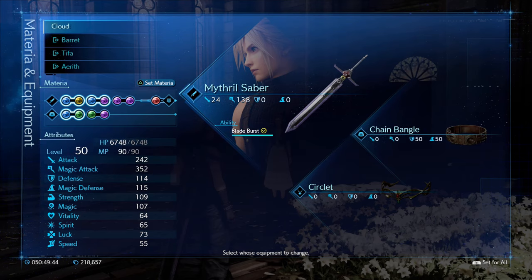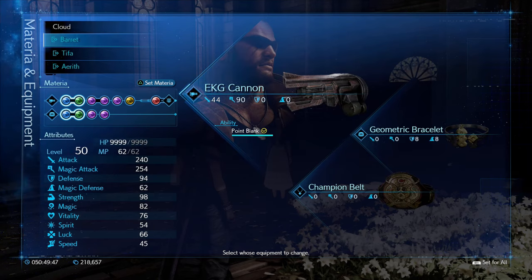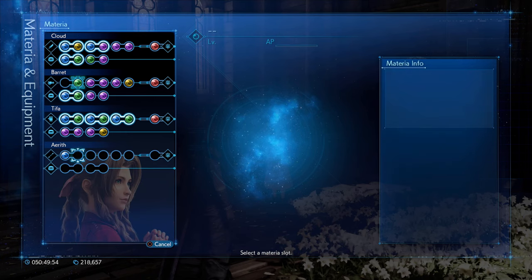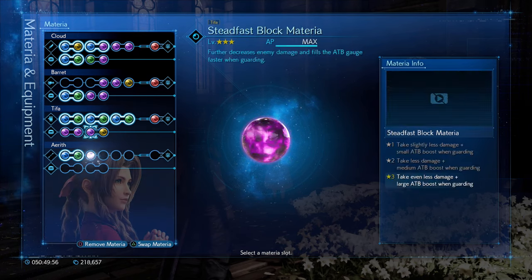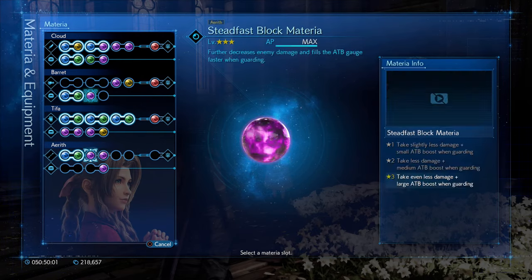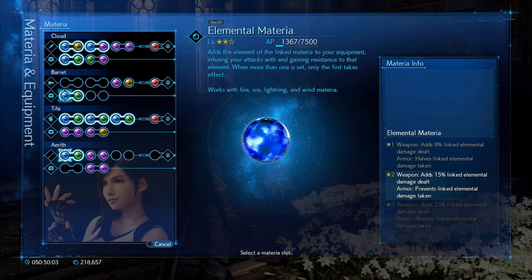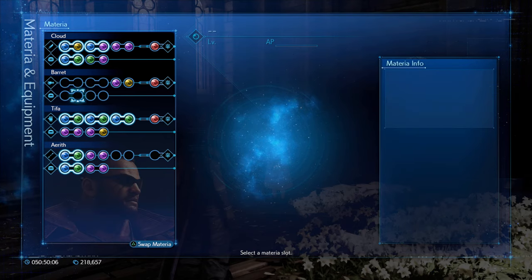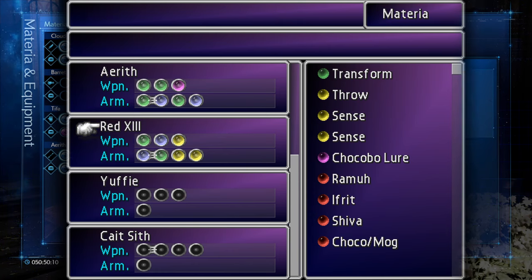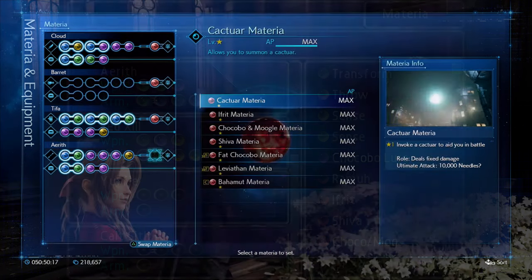Since your max party capacity is three active at one time, once Aerith joins they'll be switching quite often. I suggest creating a loadout you can swap between characters based on their closest matching archetype — this applies to armor, accessories, and materia. Luckily, in the equipment and materia menu, you can swap materia between all of your characters by simply pressing R1. In the original game you could swap entire materia setups, which didn't carry over, but R1 does the trick.